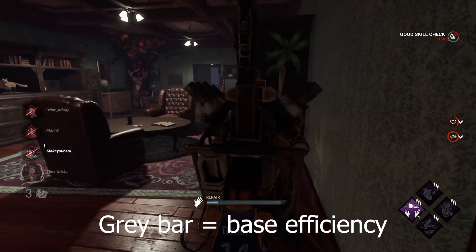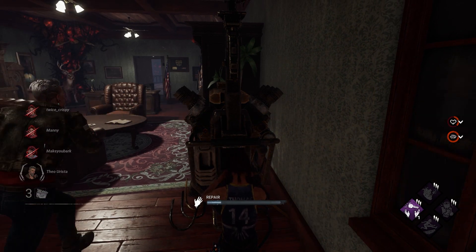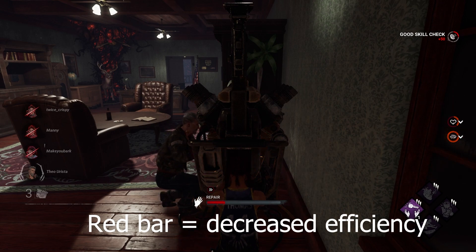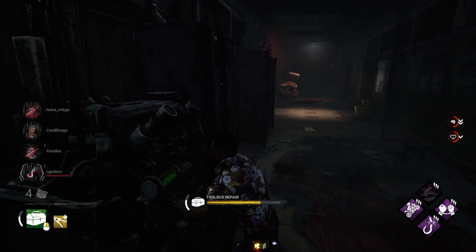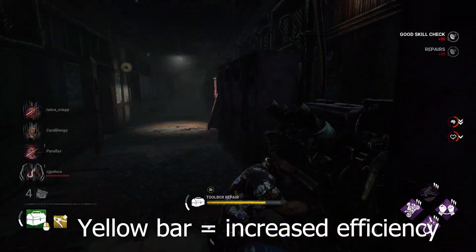Tip thirty: split up on gens in the early game to get more efficiency out of your gen progress. Repair efficiency decreases with the more people you have working on it. The best thing to do is if you already see two people working on a gen together, go find your own gen and start progress on that.